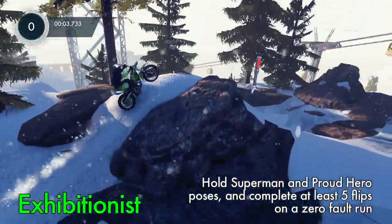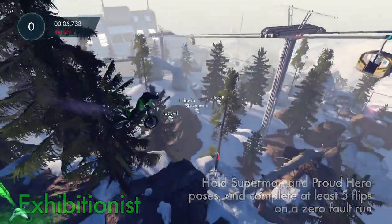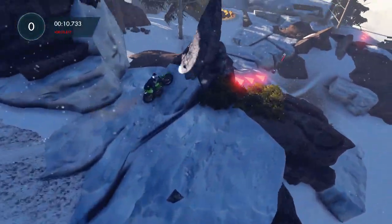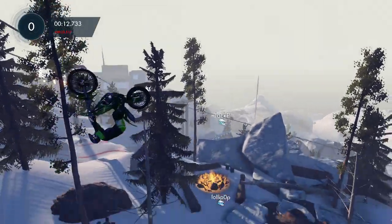This one's gonna be Exhibitionist, so you have to hold a Superman and Proud Hero pose, and complete at least five flips on a zero-fault run. So that was one flip right there. If you don't know how to do those tricks, there is a skill game later on that teaches you how to do all the tricks.